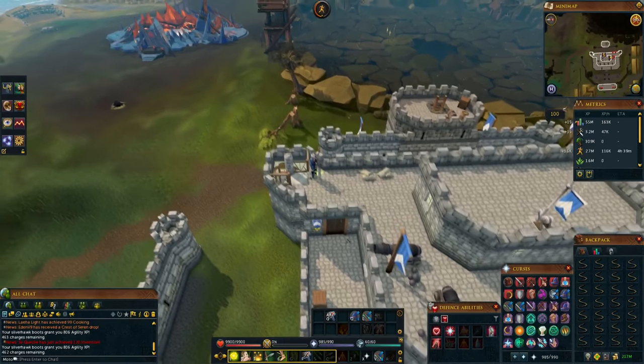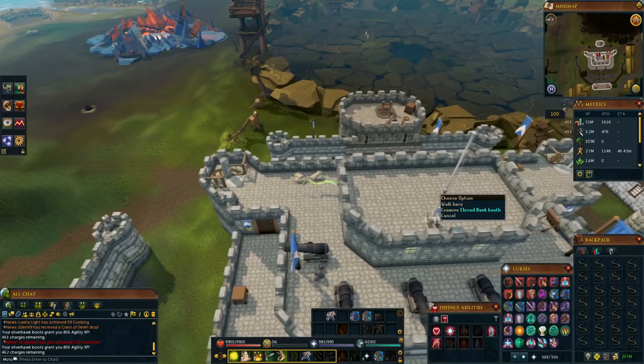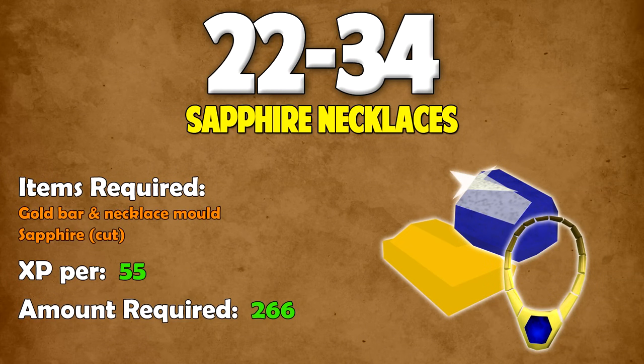Once you hit level 22 crafting, you should make sapphire necklaces up to level 34. The items required are a gold bar and a necklace mold — you can just put the necklace mold on your tool belt so you don't need it in your inventory. You'll also need a sapphire. Every time you make one, you get 55 XP, and you need to make 266 of them to reach level 34.